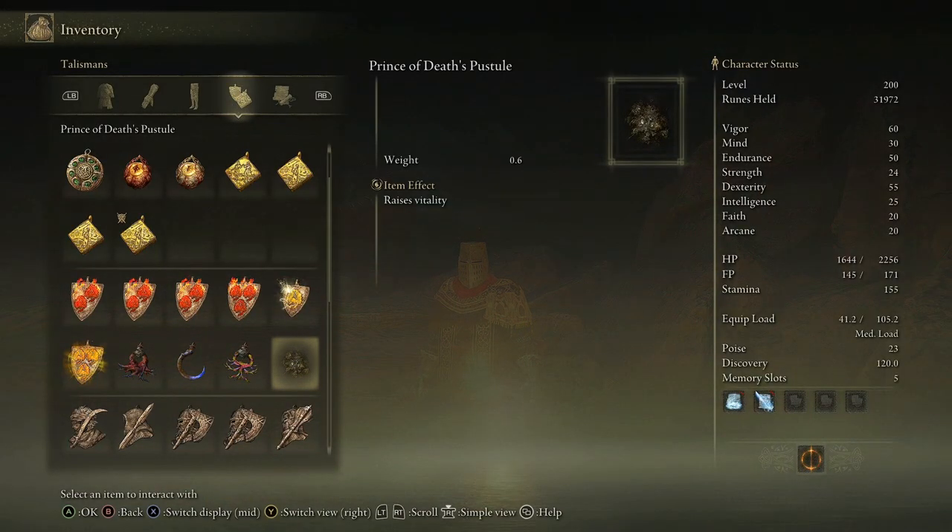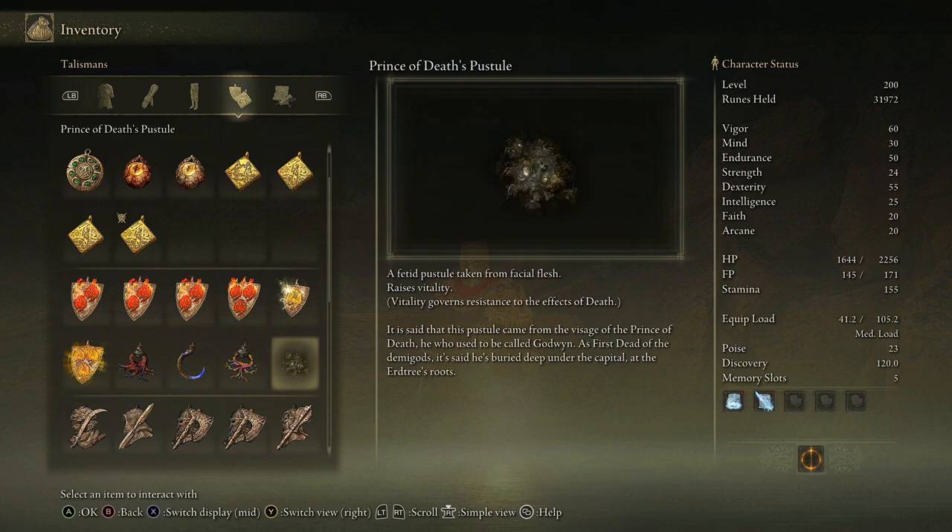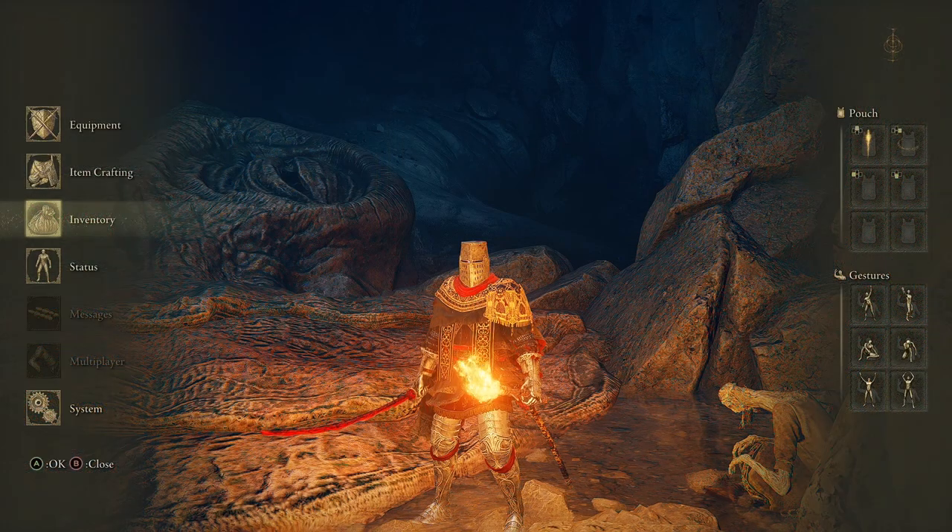Off of this guy you receive an item — it's a talisman called the Prince of Death's Pustule. The description says it's a fetid pustule taken from facial flesh, and it raises your vitality, which governs resistance to the effects of death. It says this pustule came from the visage of the Prince of Death, he who used to be called Godwin, first dead of the demigods, and that he's buried deep under the capital at the Erdtree's roots.